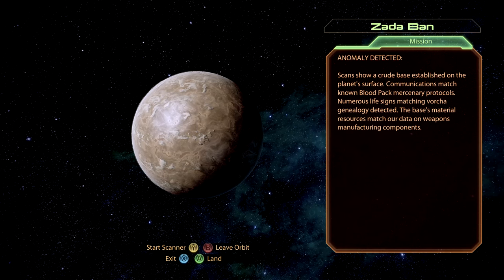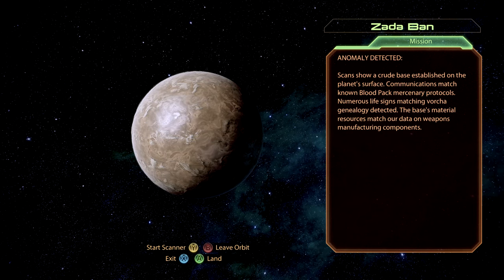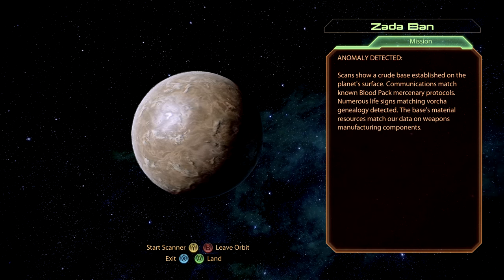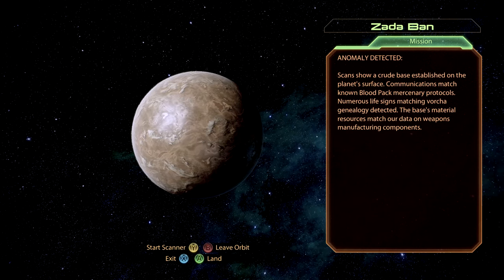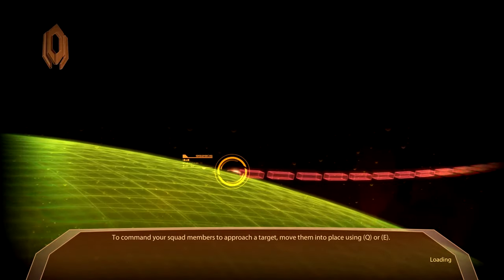Anomaly detected. Scans show a crude base established on the planet's surface. Communications match known Blood Pack mercenary protocols. Numerous life signs matching Vorcha genealogy detected. The base's material resources match our data on weapons manufacturing components.